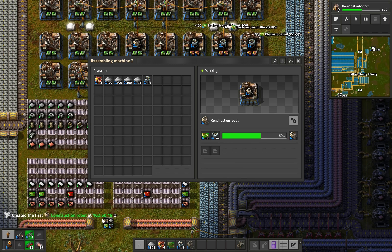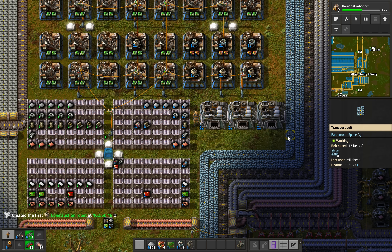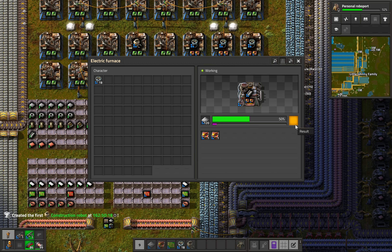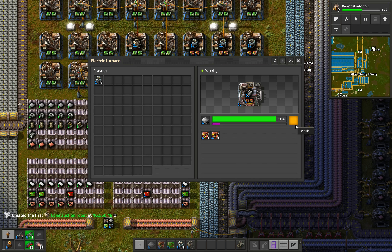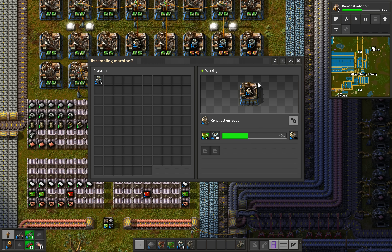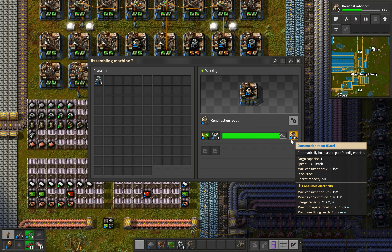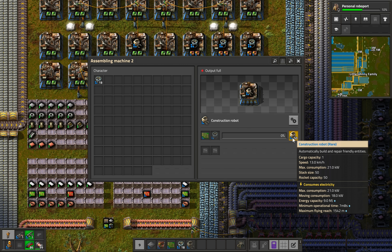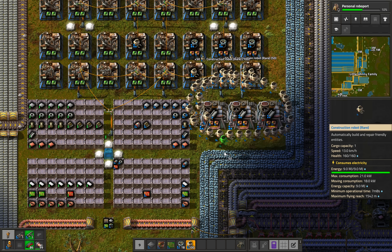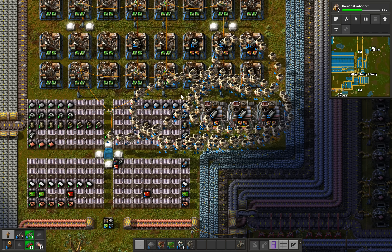But why that many? A Mark 1 personal robot port houses only 10 bots, and trying to keep them charged with just portable solar panels and personal batteries is a Sisyphean task. Well, that's a medium-sized story involving a shiny new exploit — a double feature of intended behaviour — that I'll discuss in a separate video. Link in the pinned comment if it's finished by now. For the time being it's of lesser importance, and at this point in the playthrough I had just started to discover the rudimentary basics of what is possible to achieve with rare construction bots. More on that in a future episode.